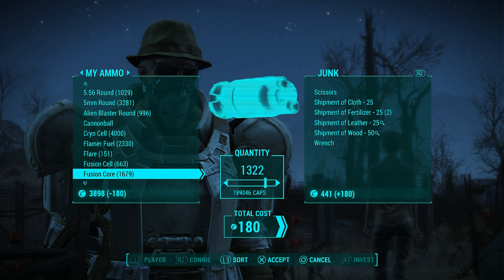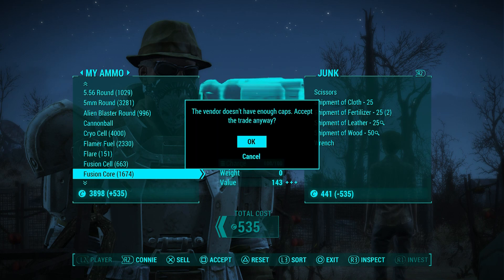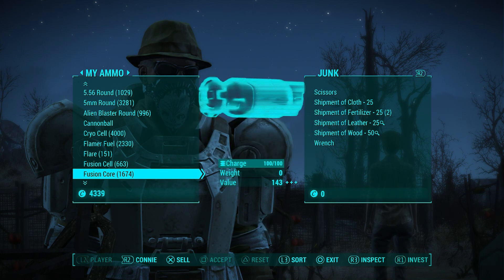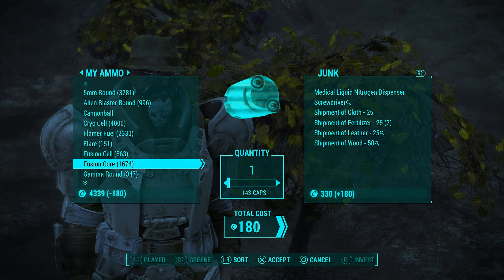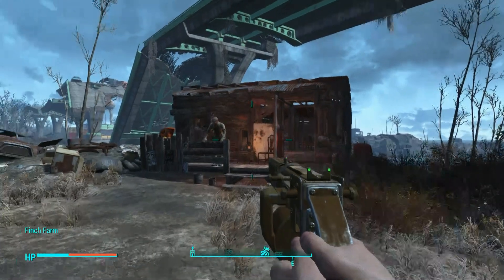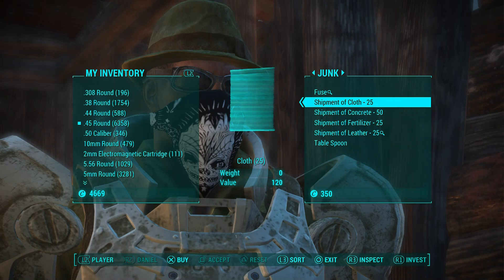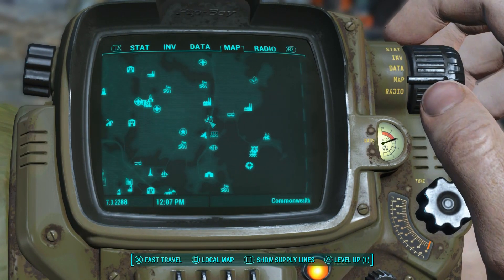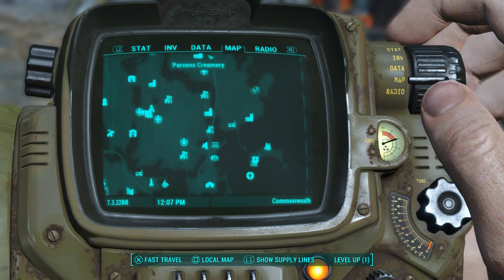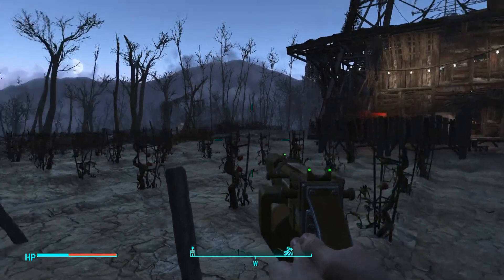What you want to do is trade your fusion cores as currency — sell enough to cover the amount of shipments you bought and the caps in her inventory. It's always better to overestimate since the fusion cores didn't really cost you anything to begin with. Accept the trade, then travel to the next location: Grey Garden, and then Finch Farm. If you haven't found these locations, I have guides on my channel showing where to get any shipment for any material in the game — links in the description. Make sure you purchase all shipments, not just one.